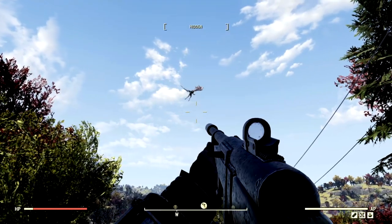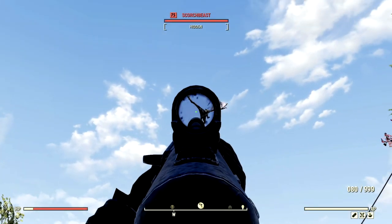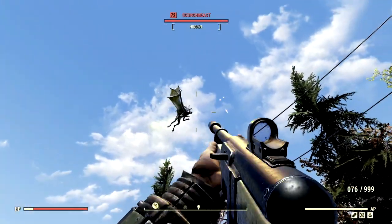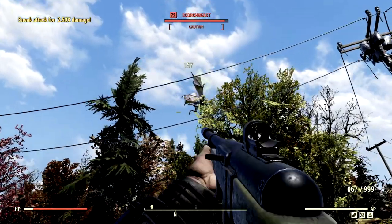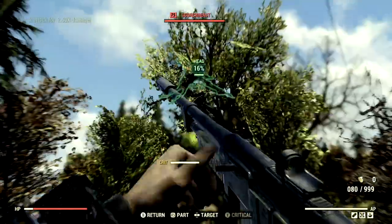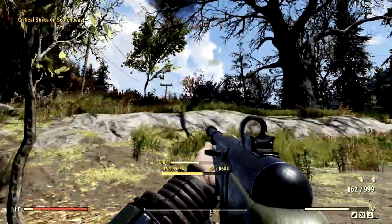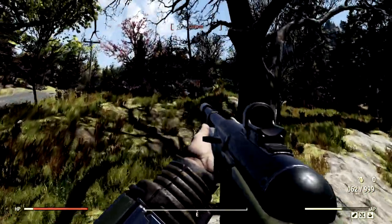Now for our flying target, we have one of the most vicious creatures in all of Fallout 76 — my level 75 Scorched Beast that goes by the name Charlie. We're just gonna shoot at her to make sure she comes down, that way we can lock onto her and absolutely destroy her. Say goodbye, Charlie — right out of the sky. And Charlie crash landed over there.